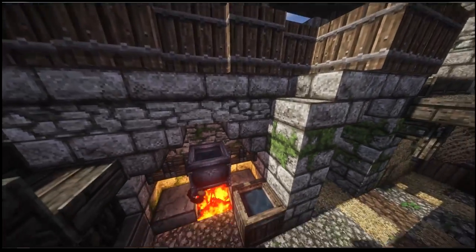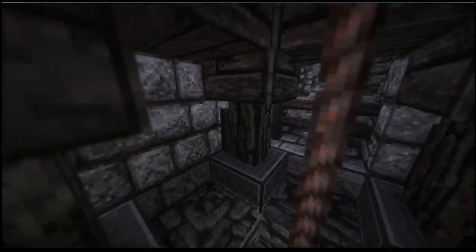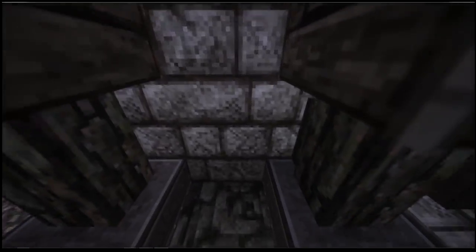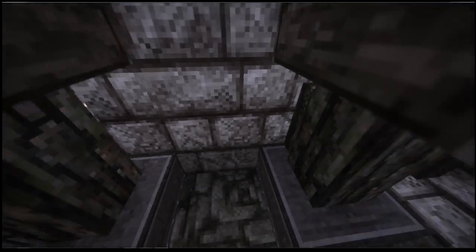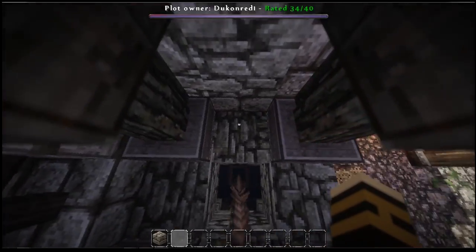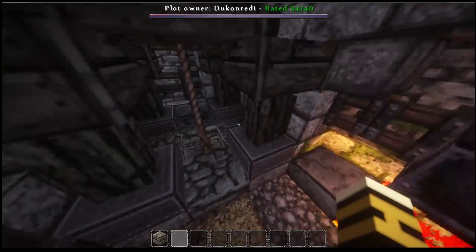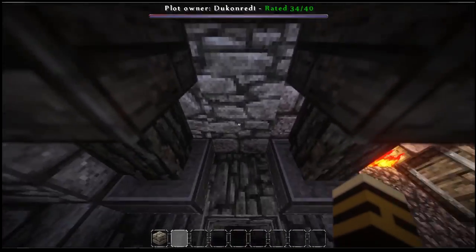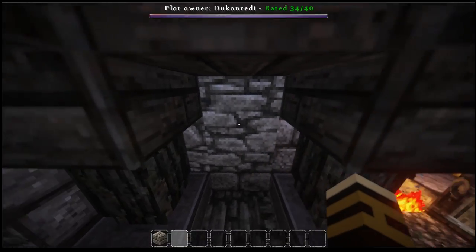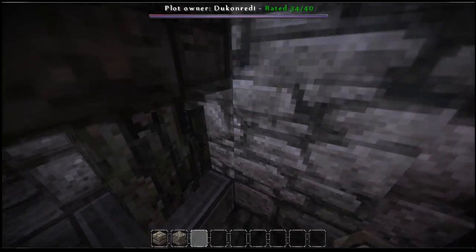Over here we actually have a cauldron-type thing — that's where you can actually heat up water for the lords. We've also got a well, and I want to talk about this well. I did notice there wasn't any mossy brick around here — yes, I'm going to go into this much detail. There wasn't any mossy around it, so it didn't seem like the water was spilling over. Obviously when you're pulling up water, it's going to spill over and create little pools, and it would actually get mossy.